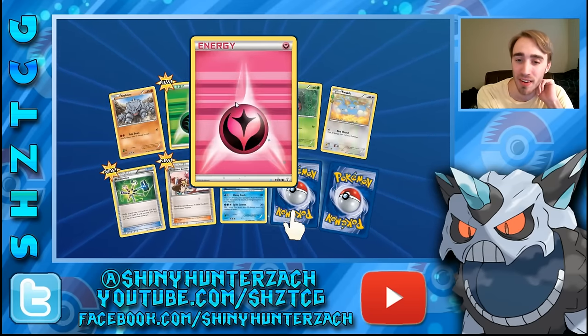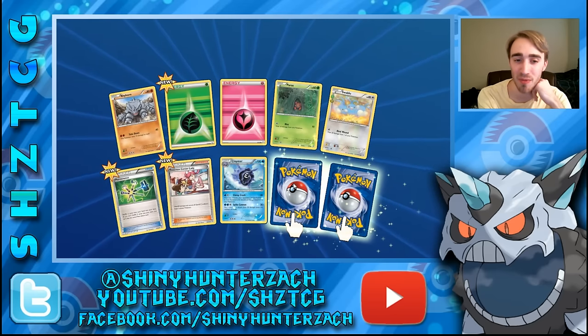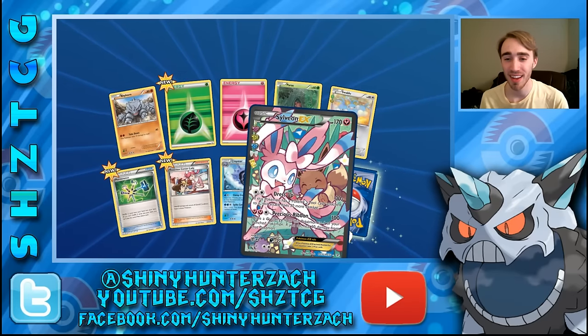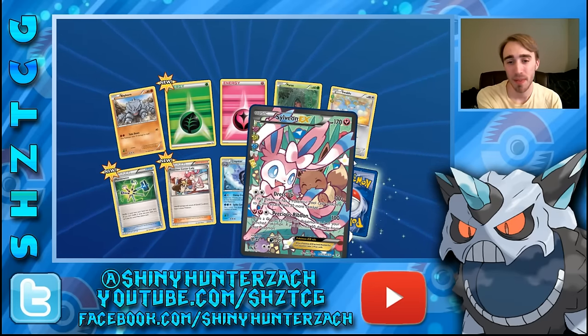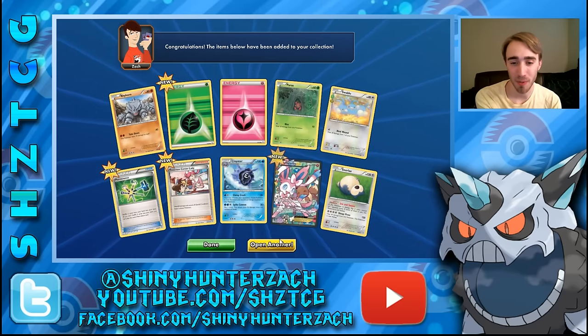We have what's probably a full art or EX from Radiant Collection — yes, it is a Full Art Sylveon! That is super cute with Dress Up and Precious Ribbon. And then our rare is another Snorlax — a nice pull right there.